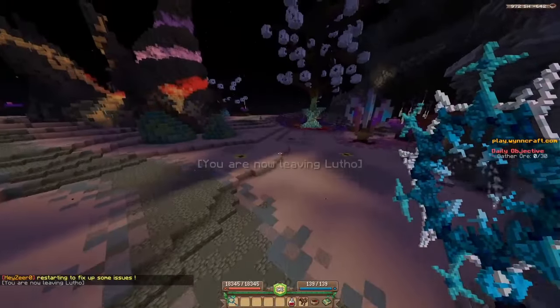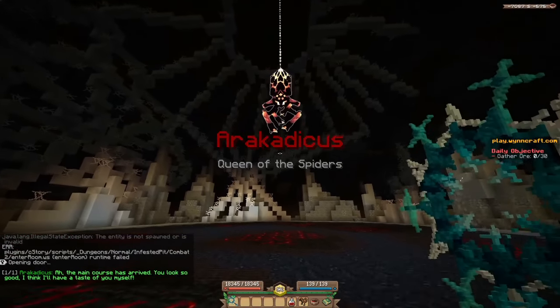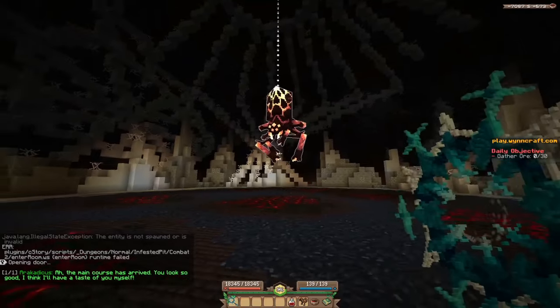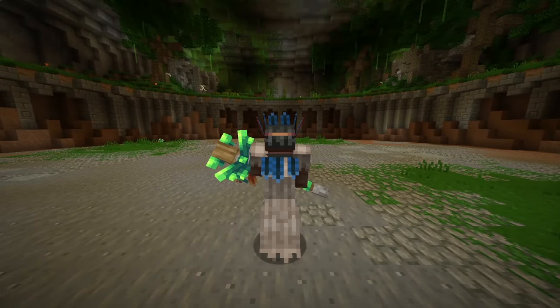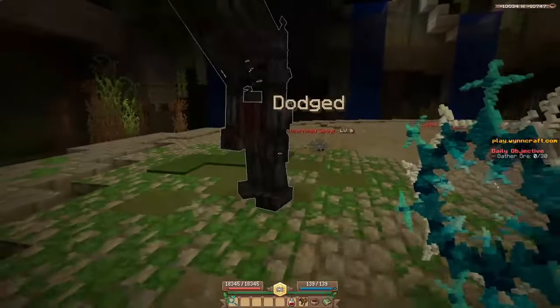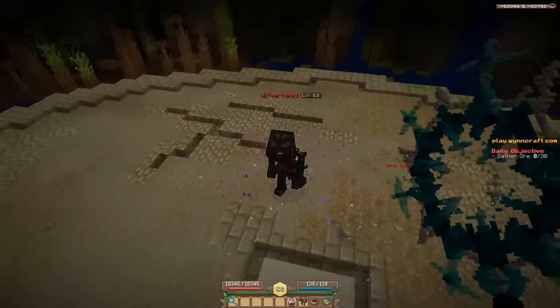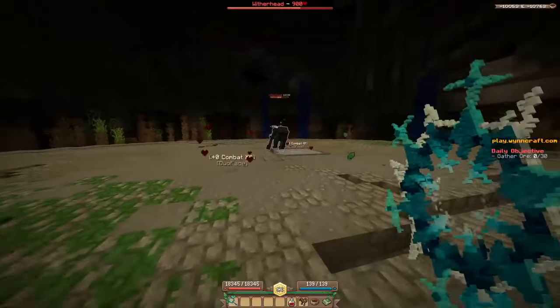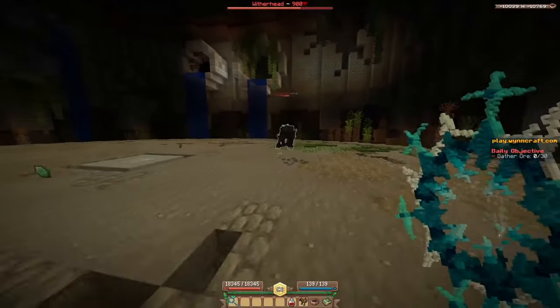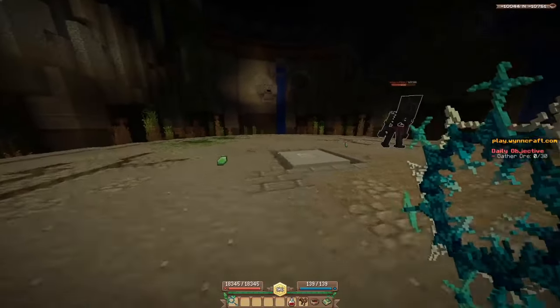I'll even let you in on a little secret: there is a giant squid somewhere in the ocean. But the real victors of this model change are simple — the bosses. The ones I've fought have so much more character. Witherhead is now a shambling skeleton with long hair. She now leaps at you as her primary attack instead of camping with a bow, a very visually distinctive change, and a gameplay change which makes sense since it is a new player's first dungeon boss, and a new player is unlikely to have a particularly busted ranged option at this level.